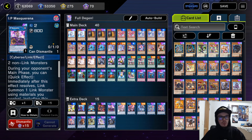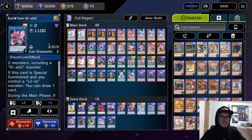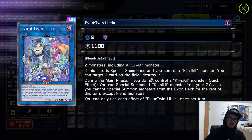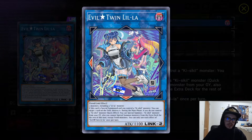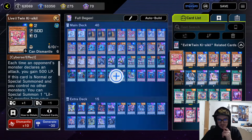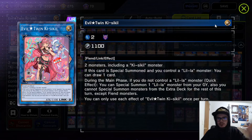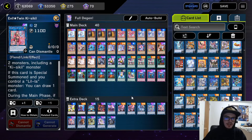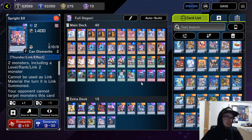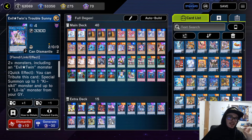We're also playing IP Masquerena with the alt art, two Kisskill and two Lilla — here's the new alt art as you saw earlier. It's also been nerfed; this part that was originally uncovered is now covered. Same thing with the Kisskill — this part is now covered too. Heaven forbid. We're also playing two Elf, one Sprint, one SP, and Trouble Sunny.